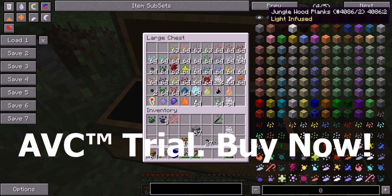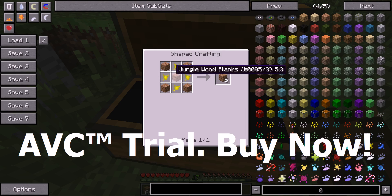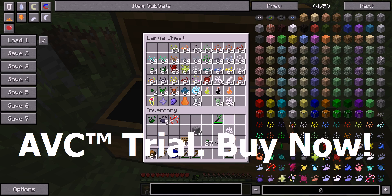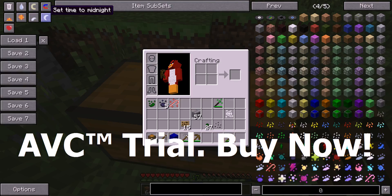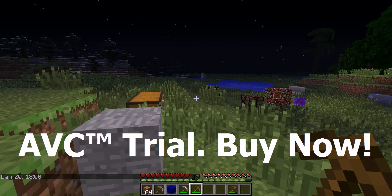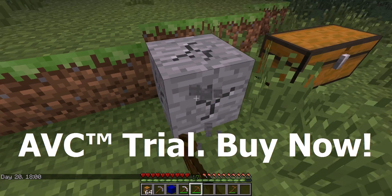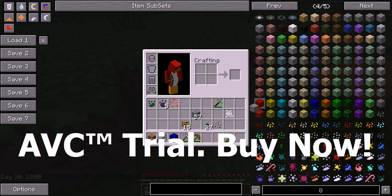Light infused - how you get it is you put any block like this, five of them, and you put the glossier essence. And you get light infused. How light infused works is, for example if I turn it to midnight - oh, where is the light coming from, there's no torch. This stone block is light infused, that's why. It will glow in the dark.